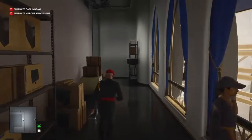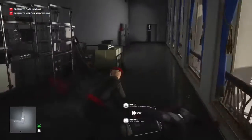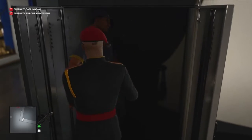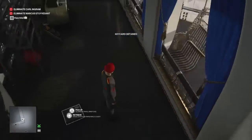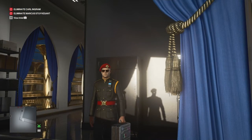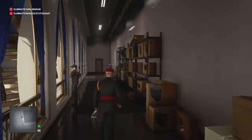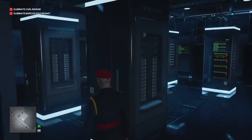We make our way into the corridor to our right. We need a keycard, and this maintenance worker has it. We render him unconscious, hide his body in the closet provided, and collect the keycard he drops.